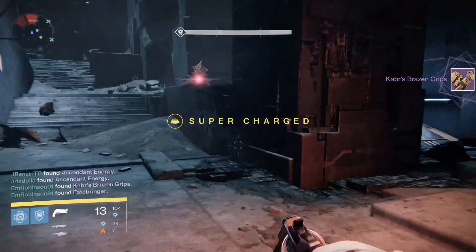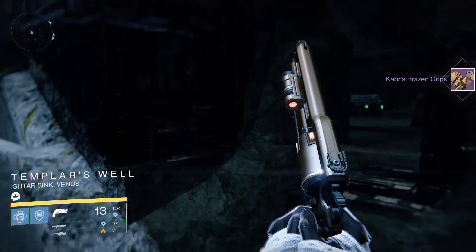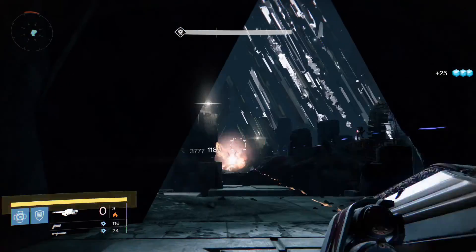And that's how you do the Templar. It just takes a bit of time, but there are two strategies: go on the rock on the right and cleanse people — that of course infects you — or you can just jump straight down.